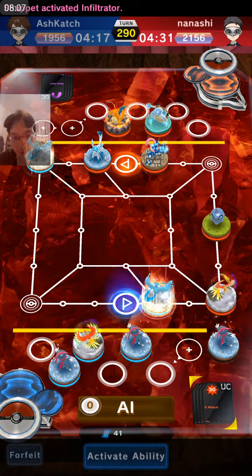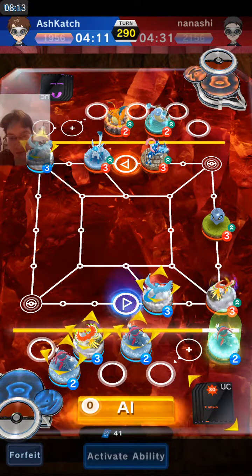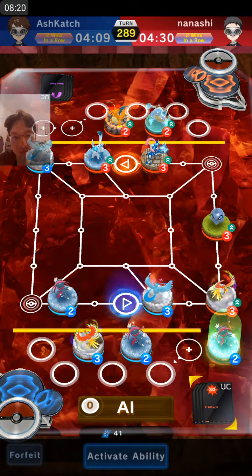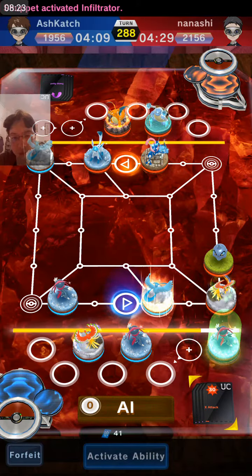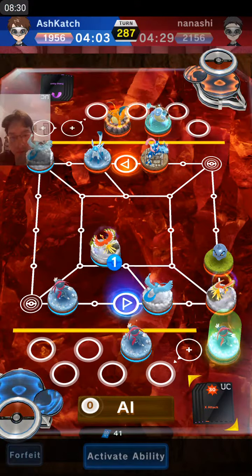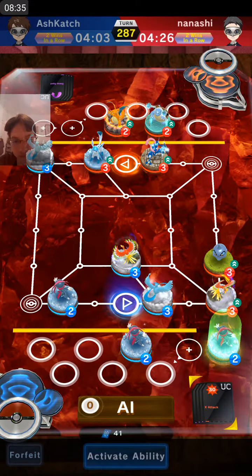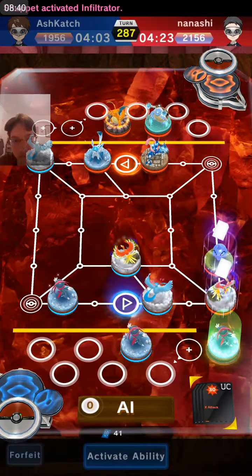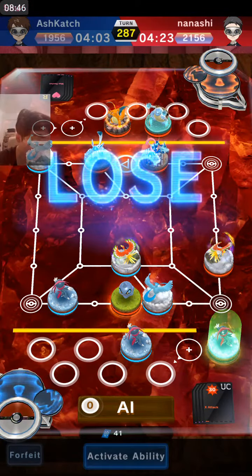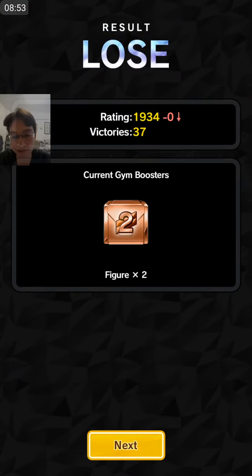Now he's going to use his Shopper Henry. I'm going to move my Ho-Oh here so his Shopper can't just — what? Oh my god guys, I didn't realize he had Swap Spot. Oh guys, that was embarrassing, guys. I should have used Gold Block.